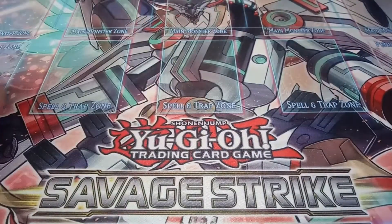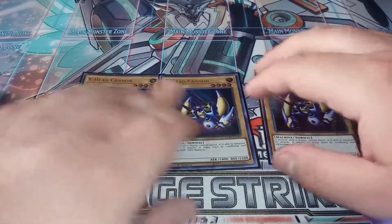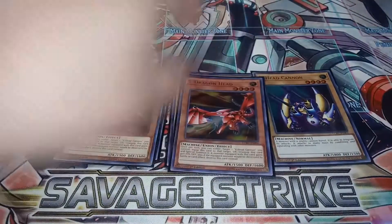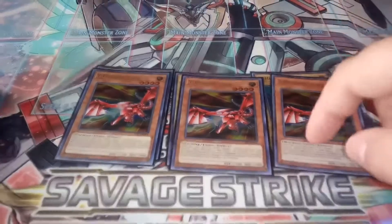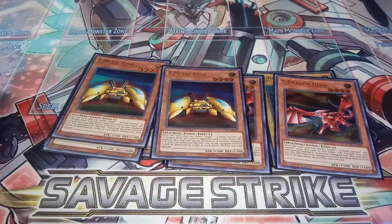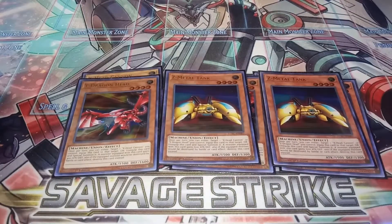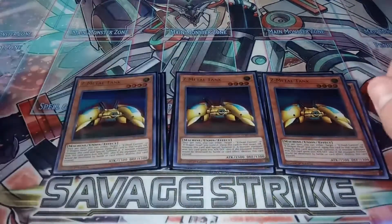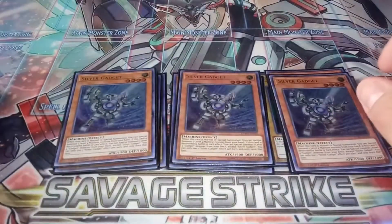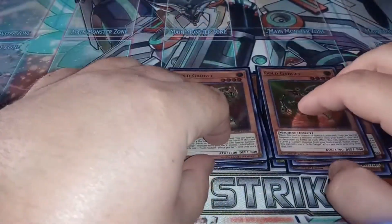Starting off, we play three copies of X-Head Cannon, three copies of Y Dragon Head — this one can only be equipped to X-Head Cannon — and then three copies of Z-Metal Tank, which can equip to either X-Head Cannon or Y Dragon Head. We're also playing three copies of Silver Gadget and three copies of Gold Gadget. These are like the best extenders for this deck.